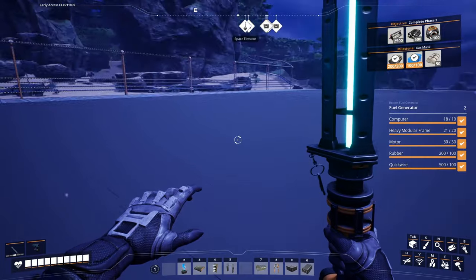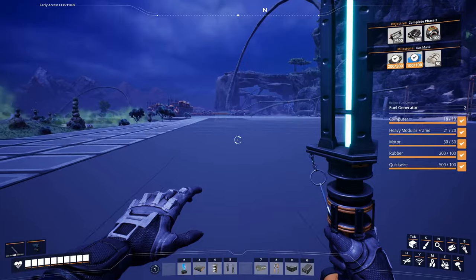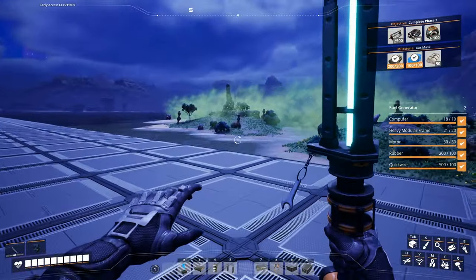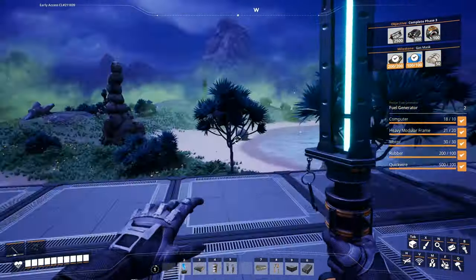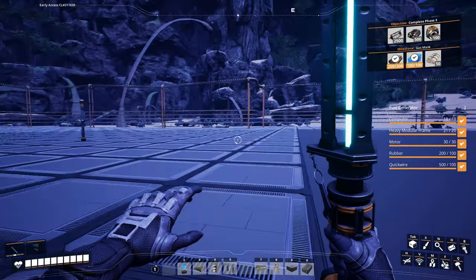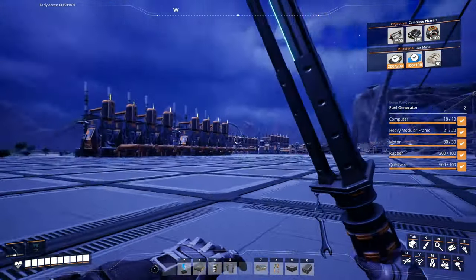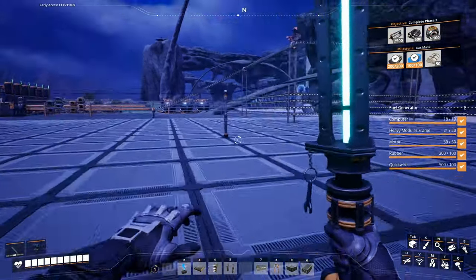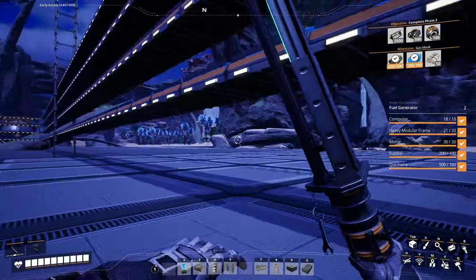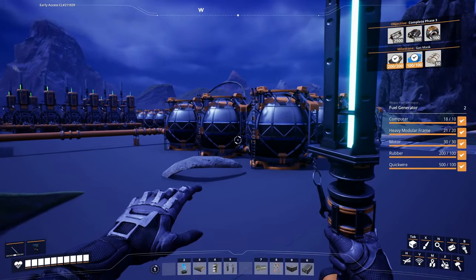This area is complete. Still deciding what to put in here, but we have lots of space for it. And we have this gas area — I have no reason to go in here anymore, I already got the slug from over there. We're at 13% power, so we need to get those fuel generators up and running. Unfortunately I only have the resources for two of them, but hopefully it'll be good enough.